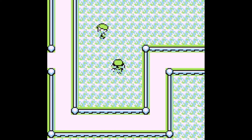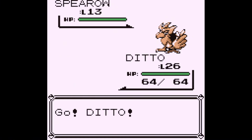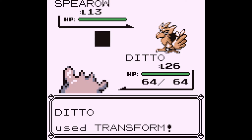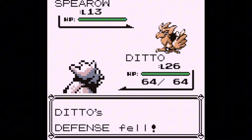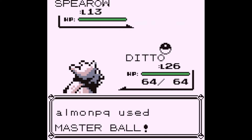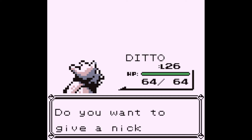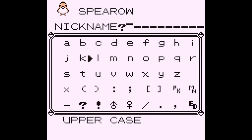The name can be a bit picky — the old one I had would not work for this glitch. There might have been other factors behind that, but all I can say is the name I have does allow it to work. This Spearow is just fine. Remember, you need a Pokemon that has at least two moves. We're going to switch the first move with any other move, then catch this Spearow.